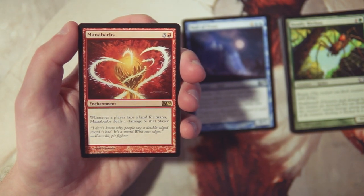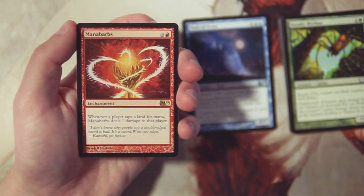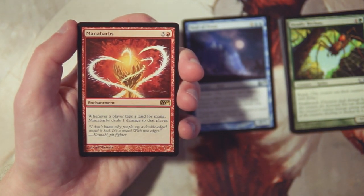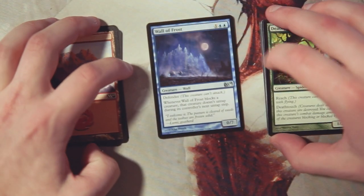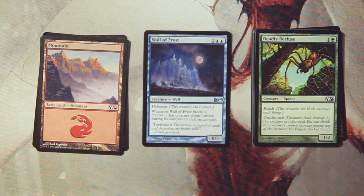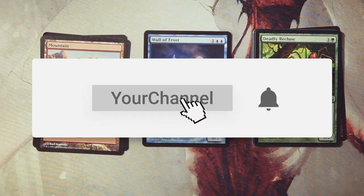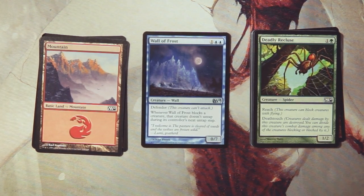The rare is Mana Barbs — an enchantment for three and a red. Whenever a player taps a land for mana it deals one damage to that player. I really don't like this card in limited. It could be good in certain strategies but in limited you have no idea what you're up against, and you still have to keep playing your own lands too. So it just doesn't work. I think weirdly Wall of Frost might be my pick — I do tend to go for a tempo game. Let me know in the comments if you disagree. If you enjoyed this video please leave a like or comment, subscribe, and I'll see you in the next Crack a Pack episode.